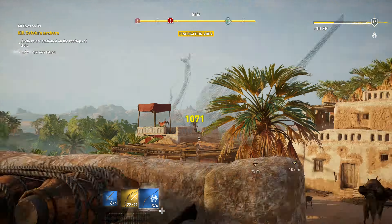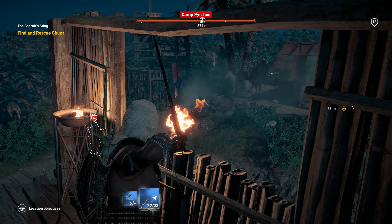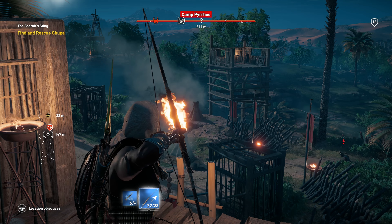One of my favorite ways to play stealthy is to create those distractions. You set a fire over here, everyone gets a little alarmed, and you go accomplish your objective over there. You also have a torch that you can take out and toss to create a distraction. So that's another stealth tool that you have.